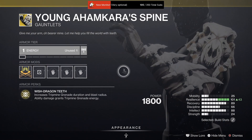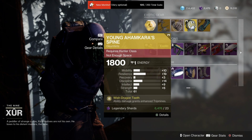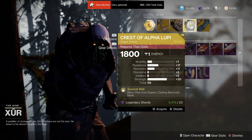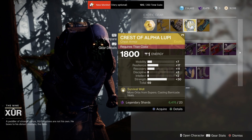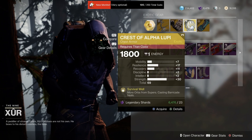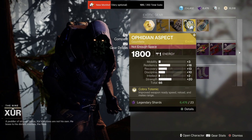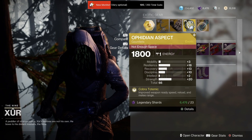Then for Hunters, this Young Ahamkara's Spine, and that's going to be a 61 roll there with a focus on resilience. For Titans, it's going to be Crest of Alpha Lupi with a big focus on strength for a 69 roll. And for Warlocks, his Ophidian Aspect at 66 with a strength focus.